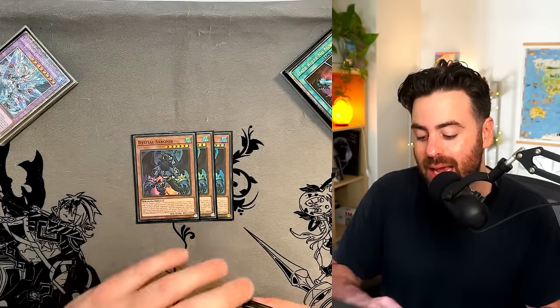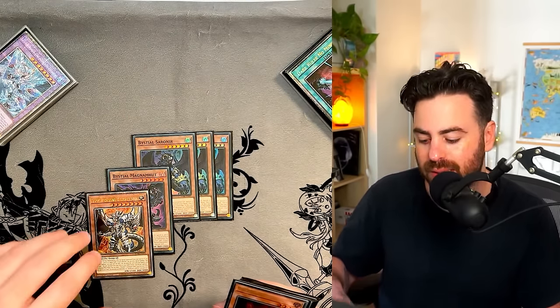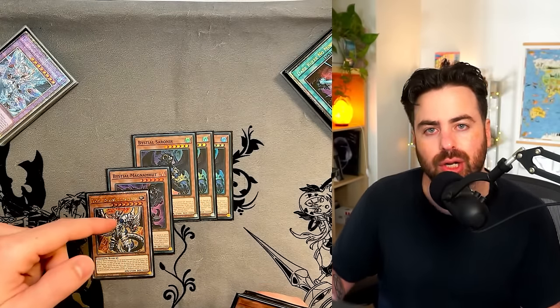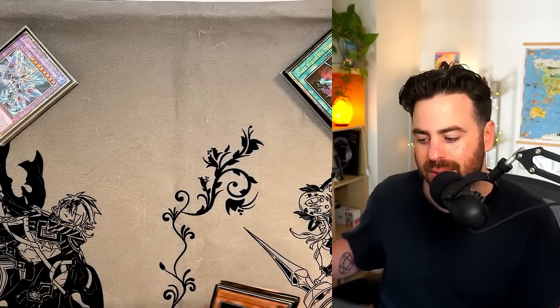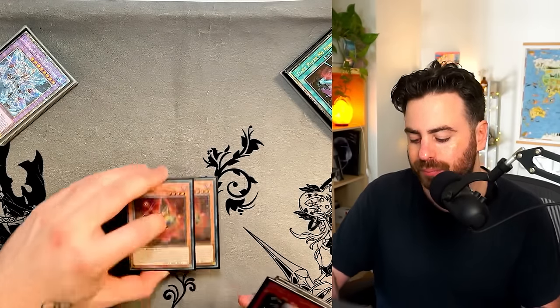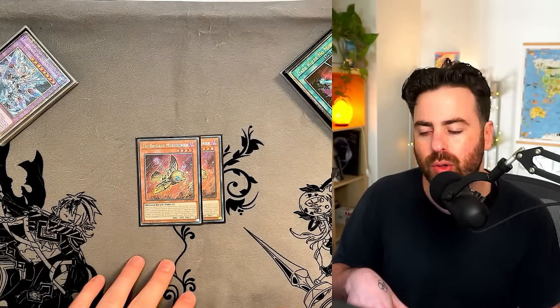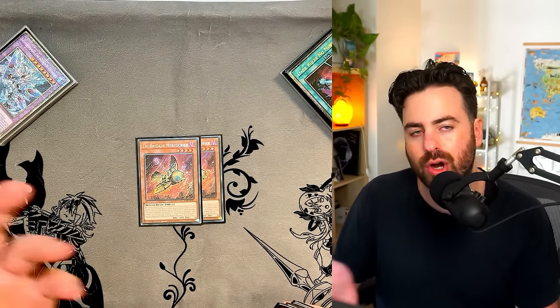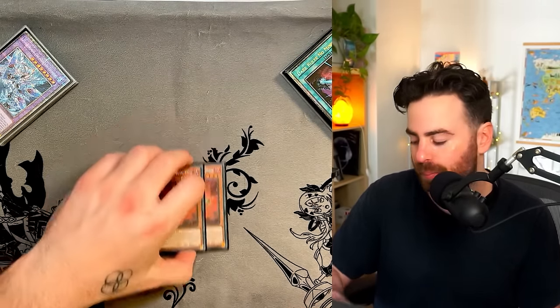Serenier is basically Shrouded 2.0 — it also dumps whatever you need from the deck. We're also playing one Magnum and one Bestial Lubelion. These are so good in Fiendsmith matchups, which is basically everything that's meta. Since we're playing Allure, you definitely want to see Lubelion with it, and if you banish it with one effect you still get the negate from the other, so it's very good.